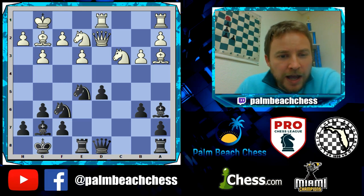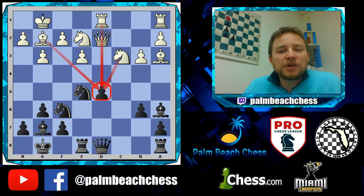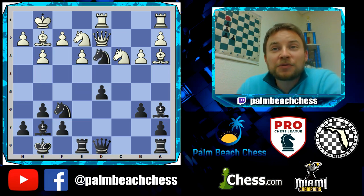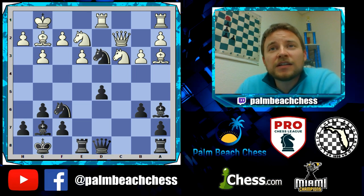Rook to D1, and all the pressure is on that weakness — normally this would be a bad thing. Fischer goes g3, and now it's completely defended. Qc2, and according to Fischer there's hardly any other defense to the threat of g4 rather than Qc2. And now with Qc2 comes a brand new idea. Like I said, the activity — it's real.